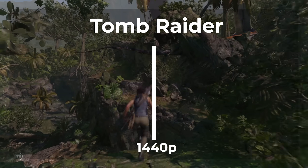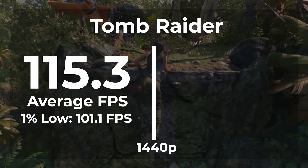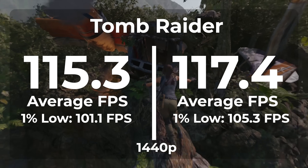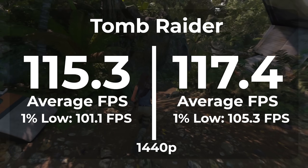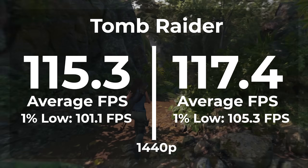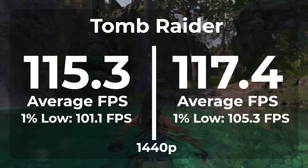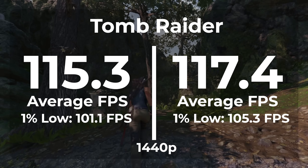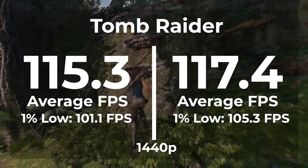Switching over to 1440p on Windows 11 Pro, we got a 115.3 average frame rate with a 1% low of 101.1. On LTSC, we saw an average frame rate of 117.4 and a 1% low of 105.3. So it looks like we're back to where we started, with 1440p getting more improvement than 1080p — though not by much. We got a 1.8% better average frame rate, which is still within margin of error, but a 4.1% improvement in our frame timings, which was just slightly better than 1080p, but still better.